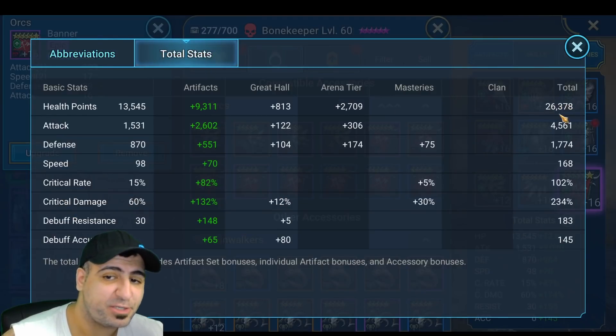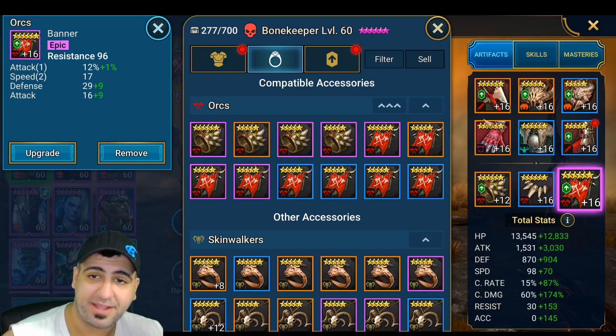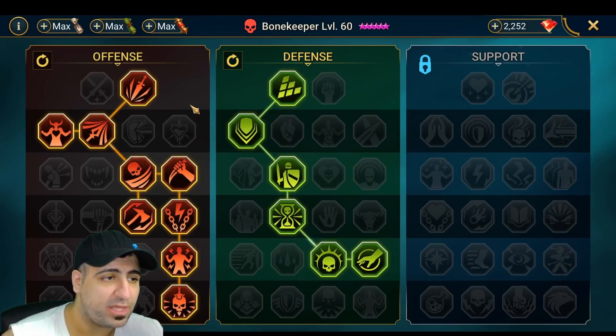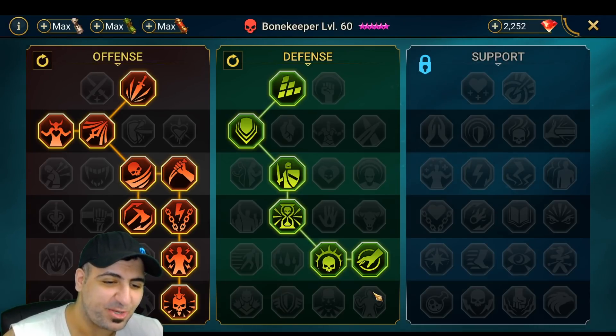Looking at total stats: 26,000 HP which is very low, 4,561 Attack, 168 Speed which is also very low, 102 Crit Rate, 234 Crit Damage - and you can add 35% on top of that when she uses her A2, giving her effectively 269 Crit Damage. Resistance is 183. For masteries, I'm running Offense and Defense routes, going all the way down for False Execution for more critical damage, and Retribution plus Deterrence. Don't copy-paste masteries - base them on your team composition.